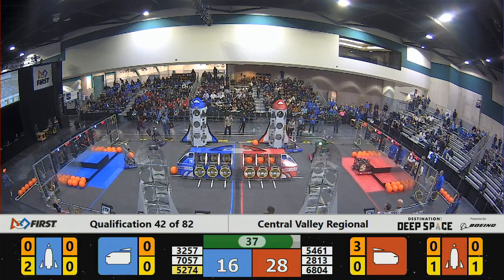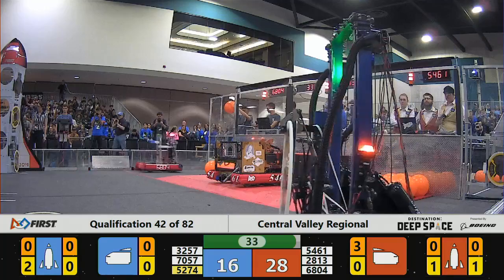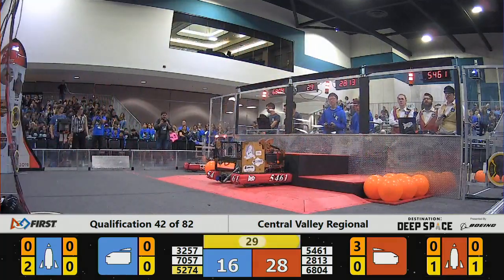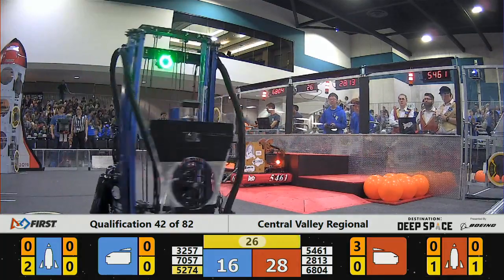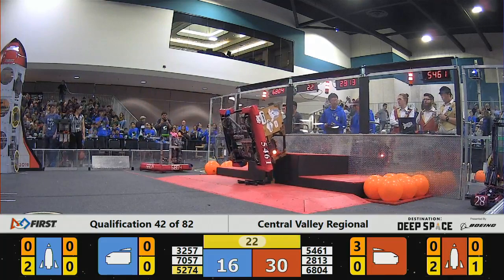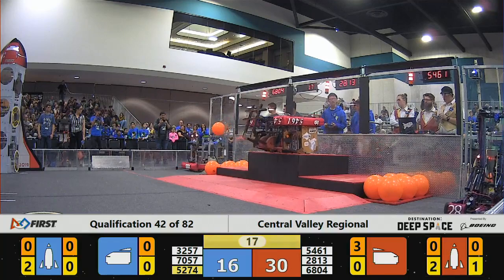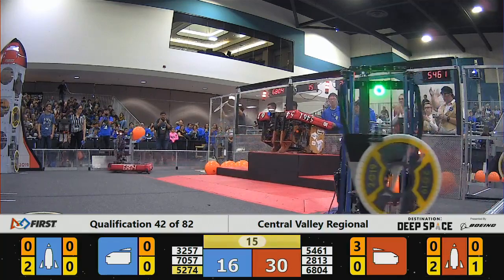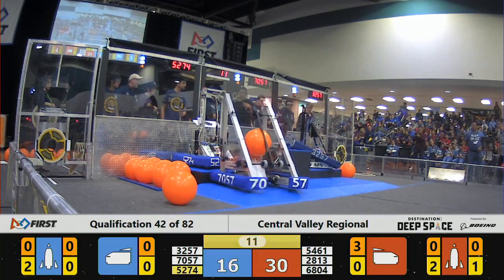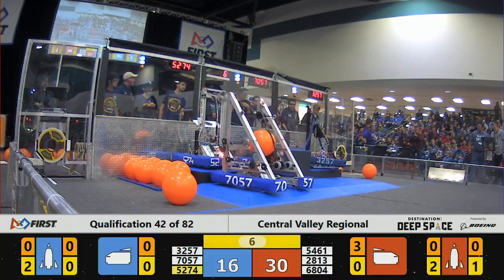And it does — they pick it up. But there's only 40 seconds left in this match and the red alliance just keeps extending its lead. 28-13, now that it's not being harassed, is able to get a hatch panel on the second level. And 54-61 does a little flip up and scores 12 points for their alliance, getting up on top of level 3 of their habitation platform.